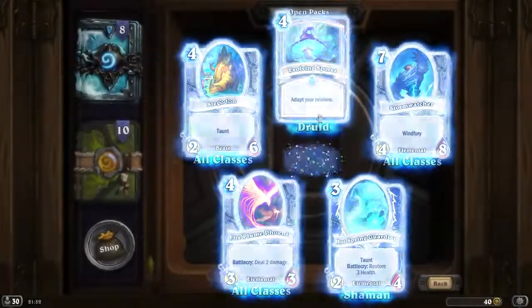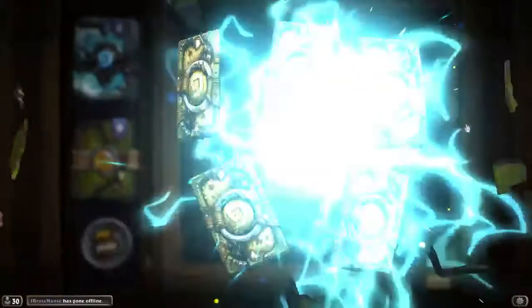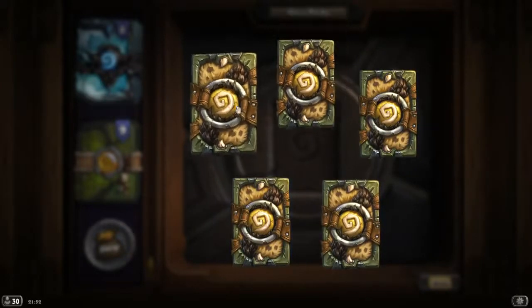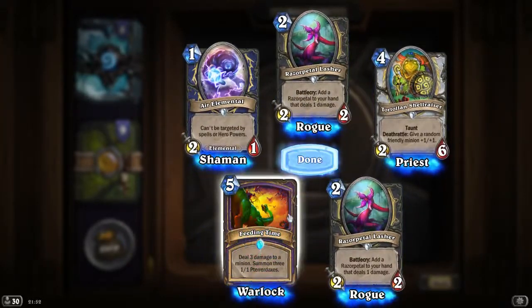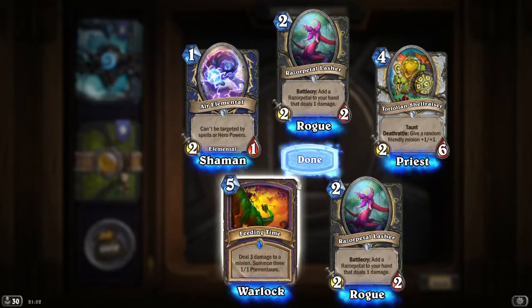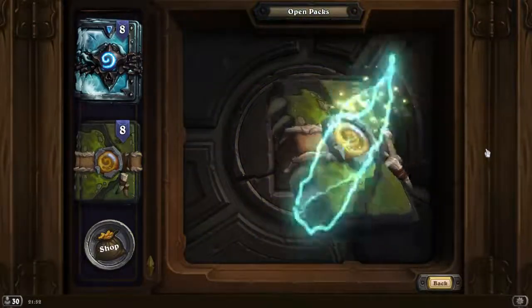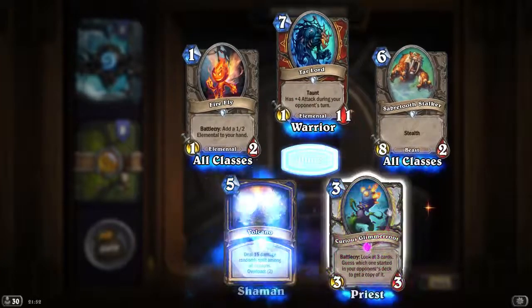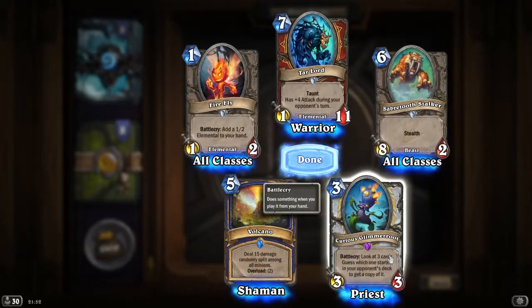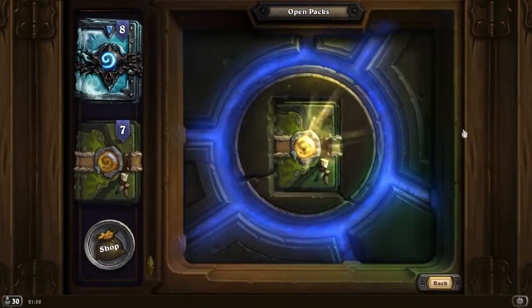Evolving Spores — adapt your minions, costs 4. Feeding Time — deal damage to minions 7, 3, 1, 1 — Prototaxes. Epic is Curious Grim Root — look at a free guess. I'm still guessing which card was on top. Nothing special there. Mighty Pod — put one thing on top.